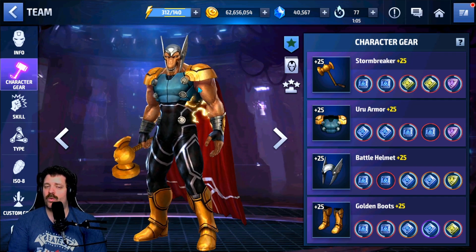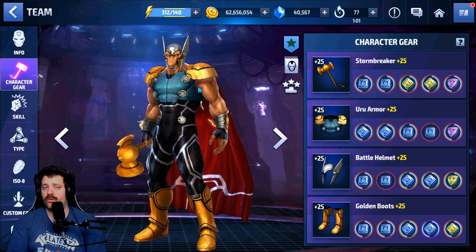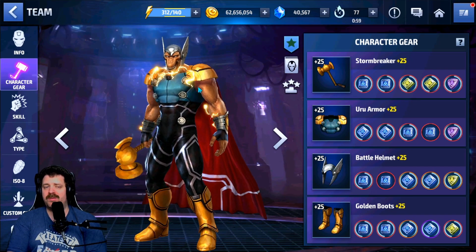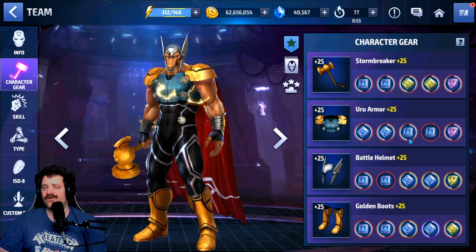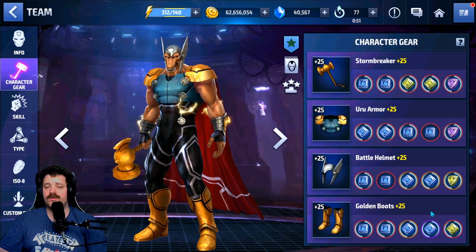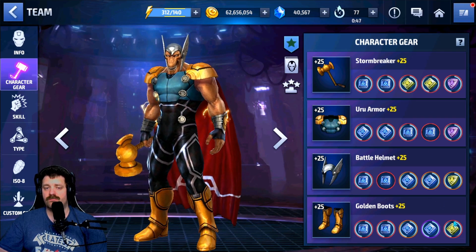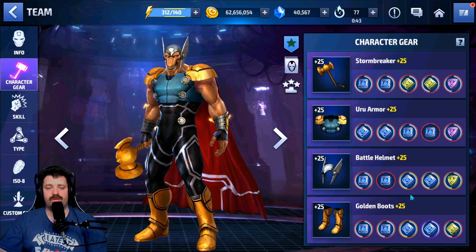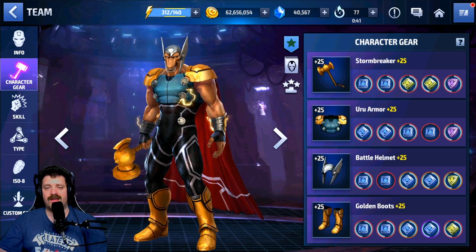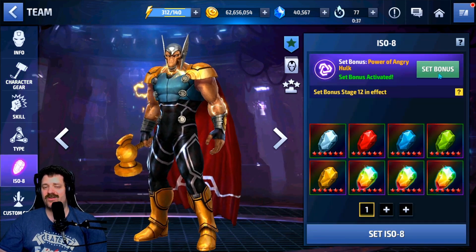Looking at the ISO-8 here, we have regular Mythical and Legendary ISOs pretty much everywhere, no blessing gear. Score is 25. You can see 8 energy attack, 3 attack speed, 2 cooldown, 4 critical damage — actually 6 critical damage there. So those are the ISOs we have for this character.